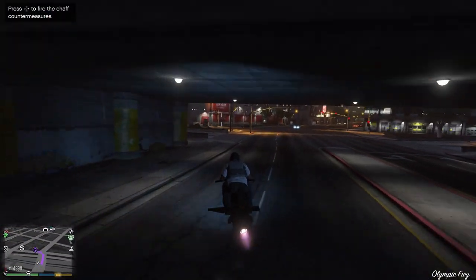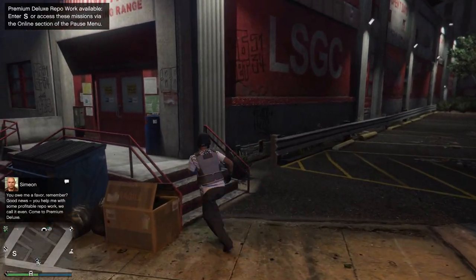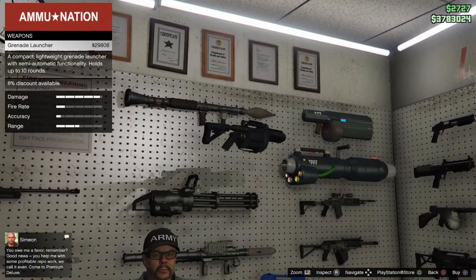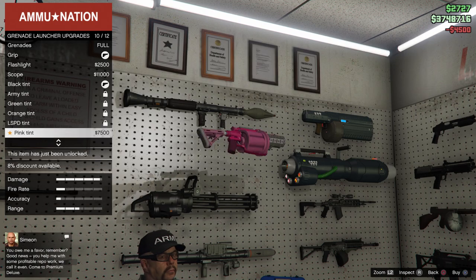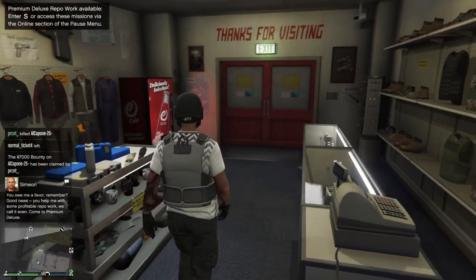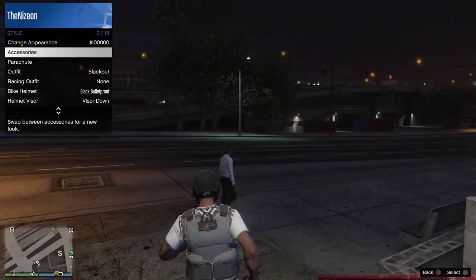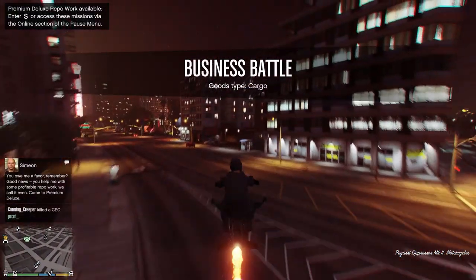Moving on to the second item on the list, we have the Grenade Launcher. It is a very overlooked weapon in the game due to other explosive weapons like the homing launcher, the RPG, and the compact grenade launcher. After rank 60 you can go ahead and get yourself the Grenade Launcher. It's not expensive — it's a very reasonably priced weapon you can purchase from any Ammu-Nation off the wall after you reach rank 60. It's very helpful: you get a lot of grenades to blow up vehicles with, and it shoots very fast and easily.